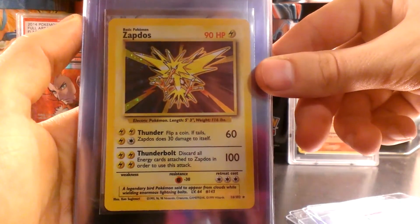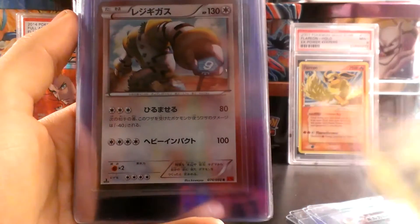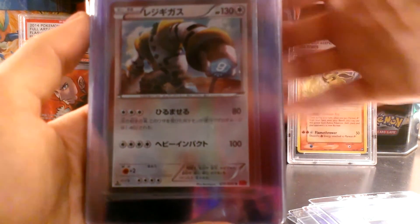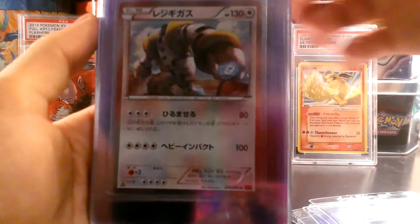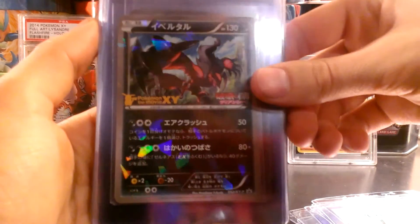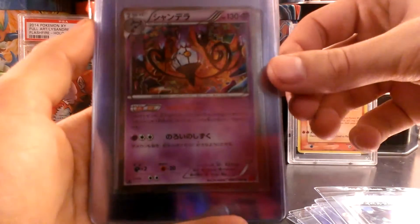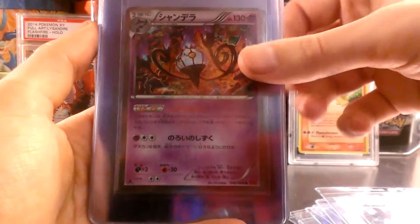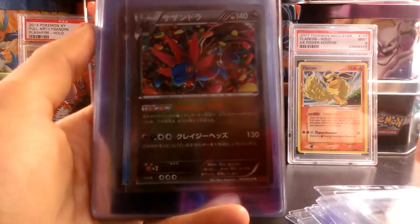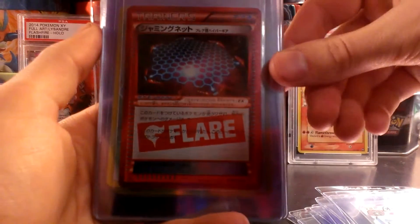Base set Zapdos, which definitely needs to be graded because it's a base set Zapdos and it's in mint condition, and it's really cool. A couple of holos from my two Phantom Gate booster boxes that I really liked. Regigigas — these are the XY Movie Promo holos, which I should probably grade eventually, maybe if they have like a 50-day special for like $6 a card. More Phantom Gate holos. Another XY Movie Promo Xerneas. More Phantom Gate, even more Phantom Gate.